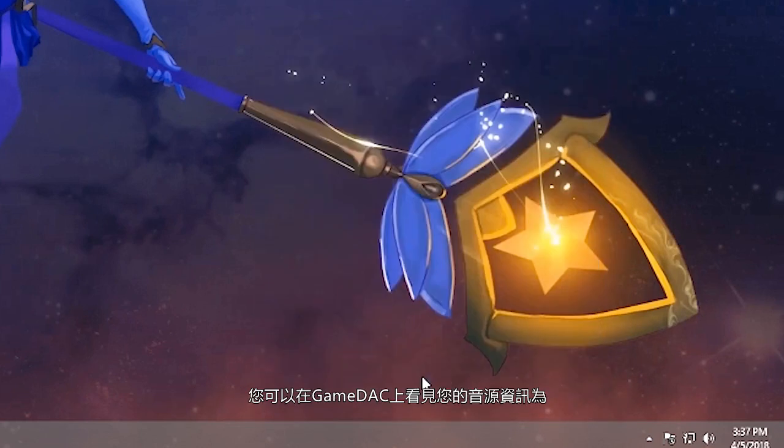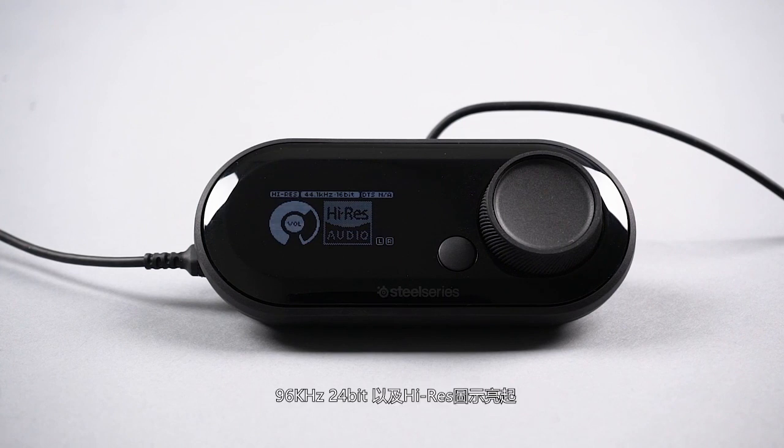When you play high-res audio, you should see audio information on the game deck screen switch to 96kHz, 24-bit, and the high-res audio logo should illuminate.